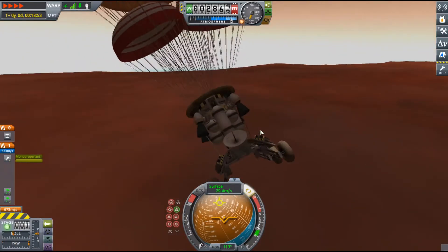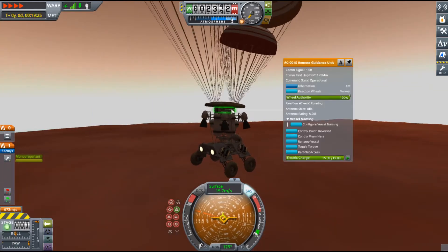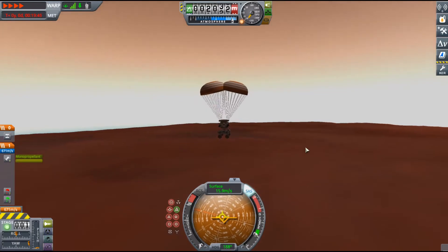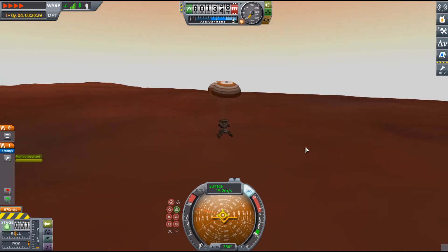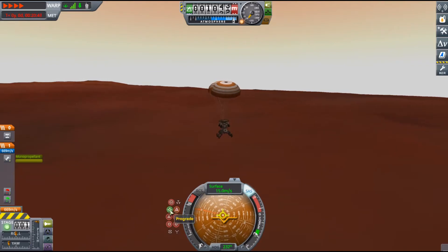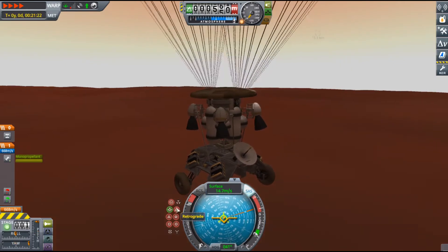The first planet on this list is going to be Duna. Duna is the planet I've been to the most and it's super fun to go to. It has an atmosphere which allows you to use parachutes instead of having to land propulsively, but it's not super thick so most of the time you won't need a heat shield, and if you do you won't need one too big. It also has a lot of different types of terrain like little mountains, ridges, and valleys which lets you explore with rovers or just go around with your Kerbal.